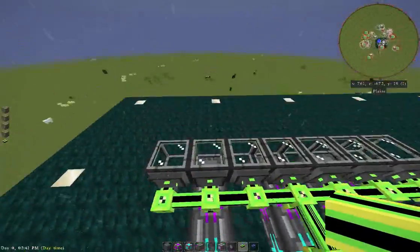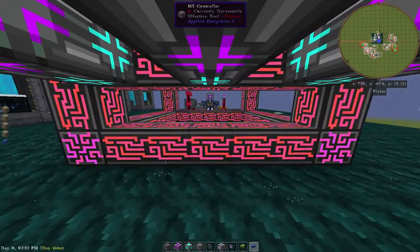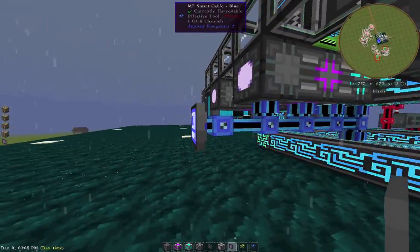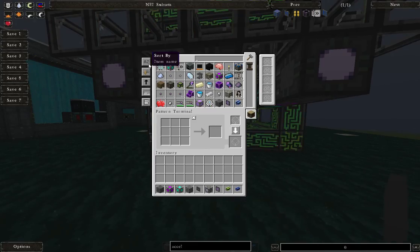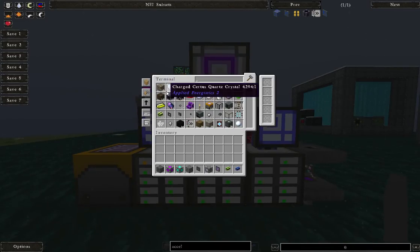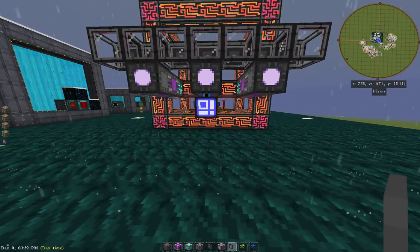Underneath we need to cable this thing in. I'll run a blue pattern terminal out here and hook it up — and it's live. We can see all the stuff in the ME system. If we sort by number of items, cobblestone is 12,001 on this side; on the other terminal it shows 12,201. Any way you hook a terminal up through here, you can get a full readout.